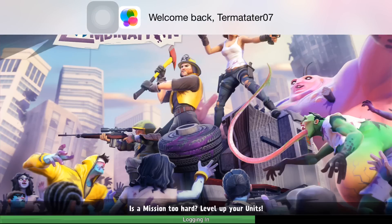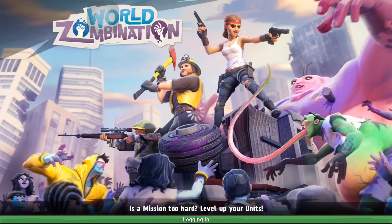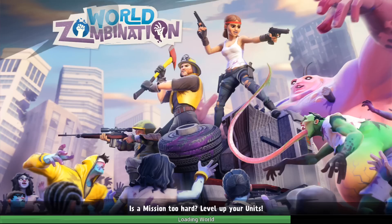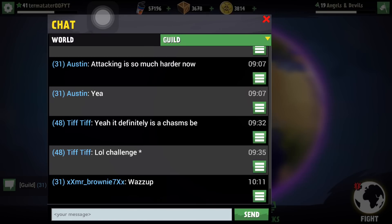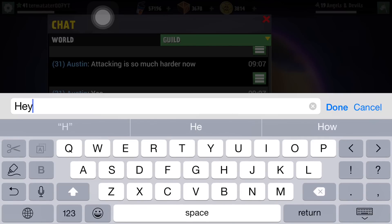It's going to load up, show my Game Center — and this is about where it crashed before, I wouldn't even see the green bar, it'd just show my Game Center. But now I'm able to go and we are able to load up the game, everything's fine. I'm able to chat in my guild and just say hey real quick.